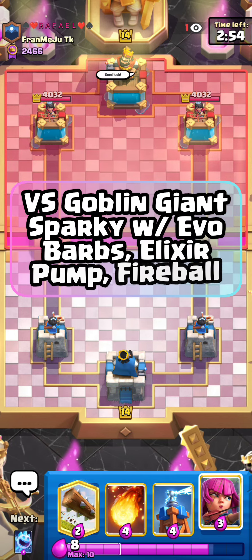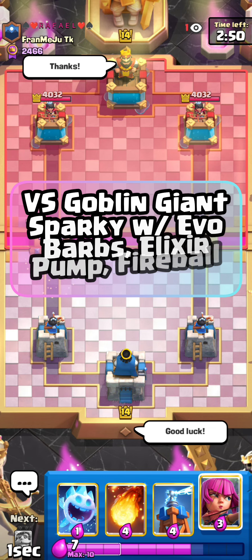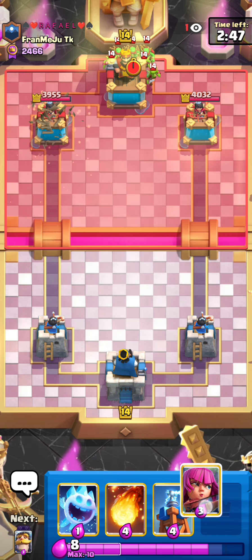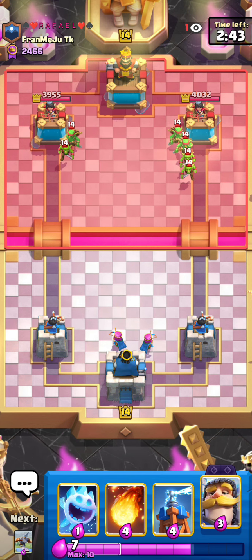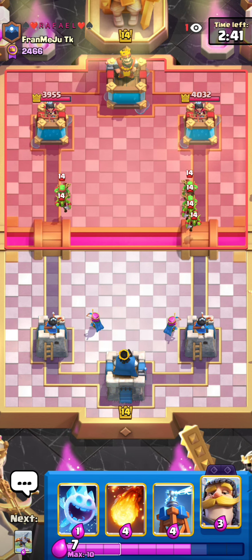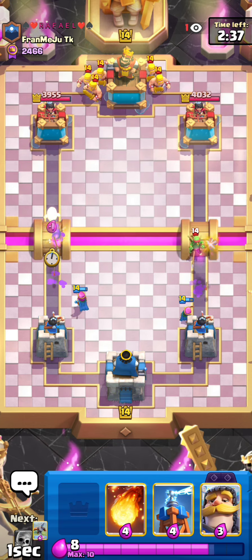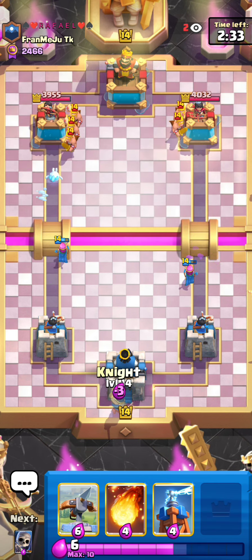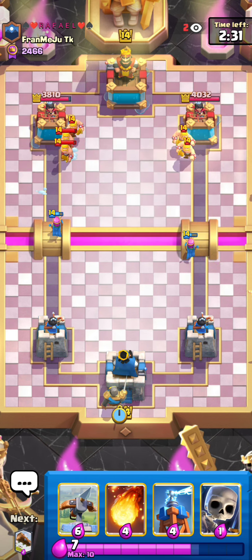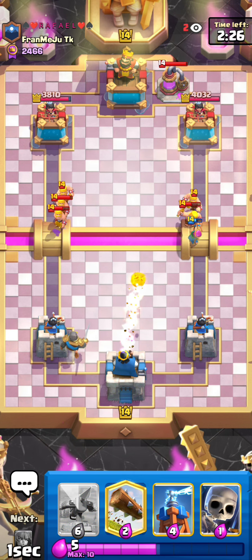Next match against Raphael. He goes for Barbs in the back — so Evo Barbs, Goblin Gang — honestly looking like Elixir Golem right now, which I don't really like the look of, because E-Golem is a pretty toxic archetype as a whole, and it's pretty annoying for Expo to defend. He has three Barbs coming down, so that Knight's gonna get taken down to maybe half HP or so. I don't really want to counterpush with that Knight — it's not necessarily a healthy Knight, and you can ignore a pump to go in situationally, but I feel like with that Knight it was a bit too low.